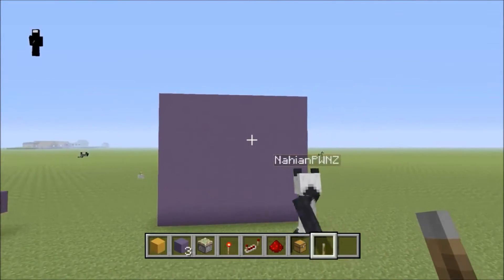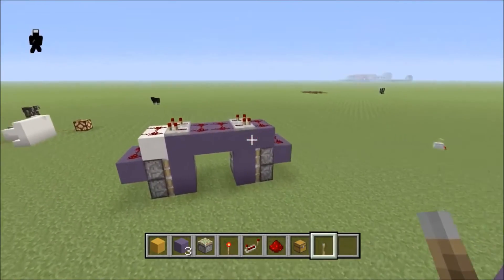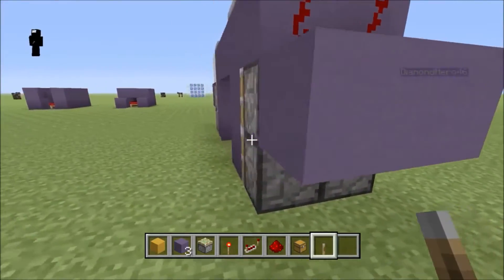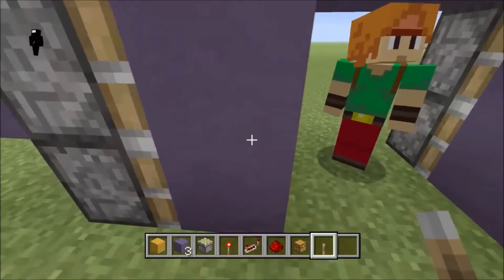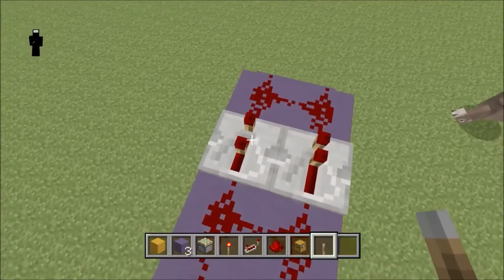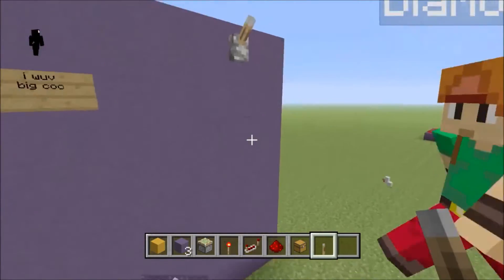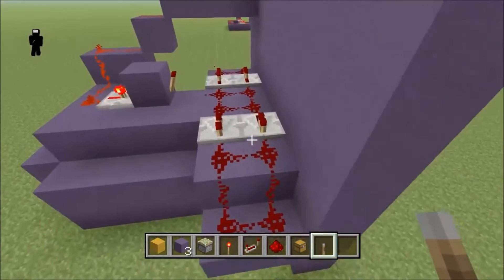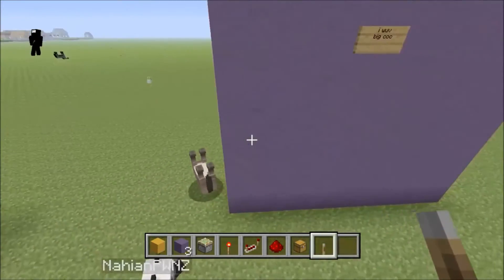We are back with door number two, and for this one it's really simple. You just put a lever down in that corner, and as you can see, the door opened. It's basically just a simple jeb door. Basically you just have four pistons like that, and then two like this, copied on the other side with your block of choice in the middle. Then redstone dust like that with two repeaters — this one in the back being on two ticks, as well as that one. I have an inverter, and it's basically just sending the signal through a block with a torch on the other side that's powering the door.